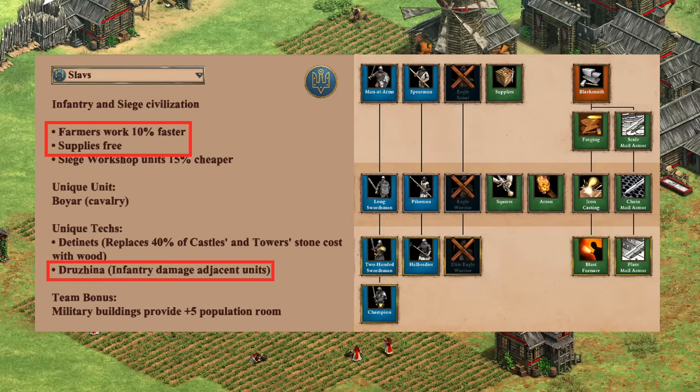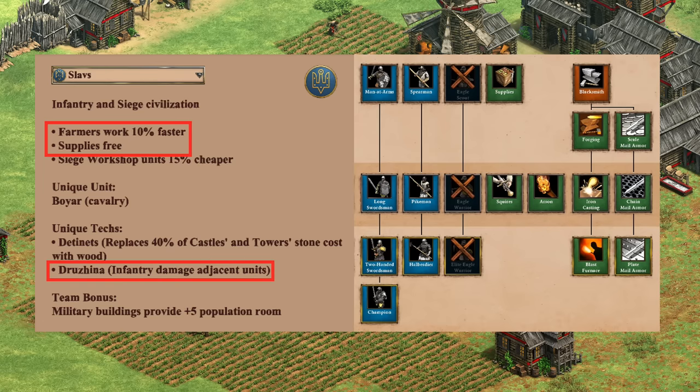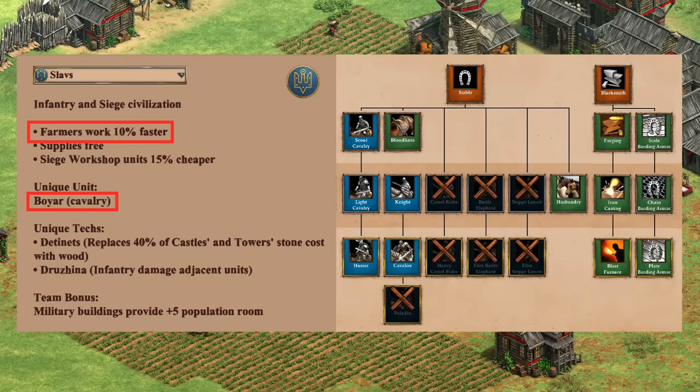Next up for infantry — this one's tricky. You have all the standard techs available, free Supplies in the early game, and Druzhina in the late game, though they only really stand out in a post-Imperial situation which you're not guaranteed to get to. Their farming bonus does factor in here though, as infantry are pretty food intensive, and Slav infantry makes for a great combo with their strong siege, protecting each other's weaknesses. I'm going to say it's an A-minus for infantry, giving respect to their late game but acknowledging they're pretty mediocre for the first while, and Druzhina is a very expensive tech.